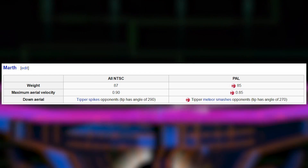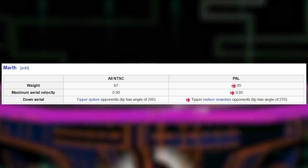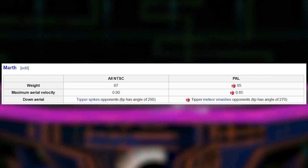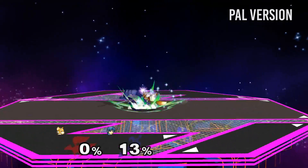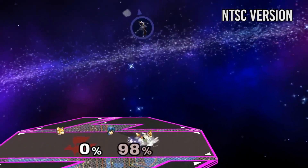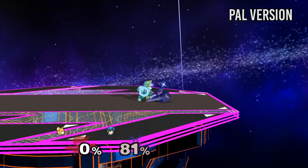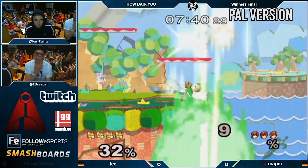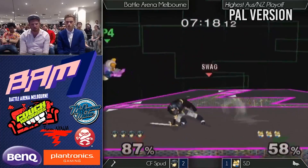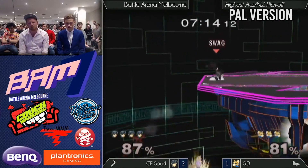Marth is slightly slower in the air and weighs less in PAL, which is important because this weight difference is the reason why he gets knocked down by Fox's shine. As a result, waveshine combos into grab or up smash don't work on Marth like they do in NTSC. It also means that he can get shine-spiked when recovering.